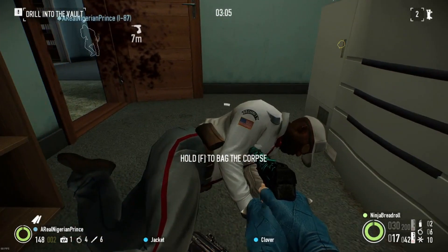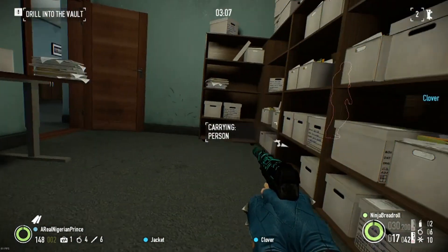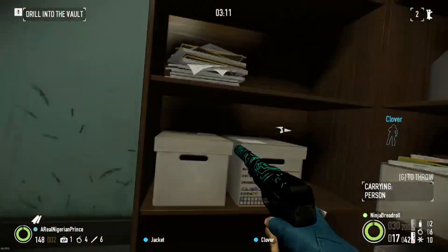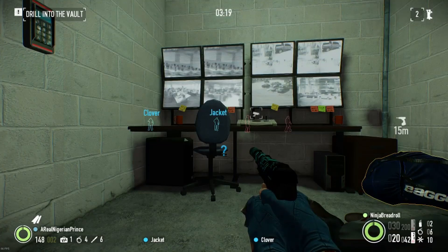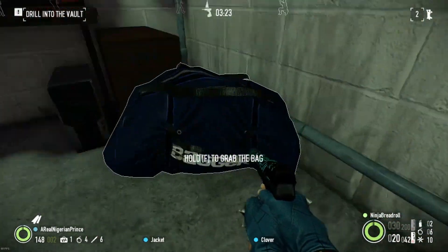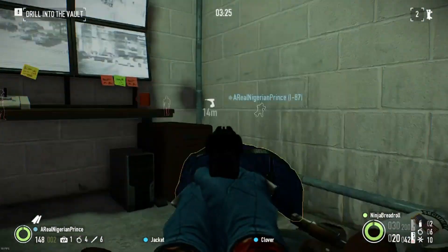Okay, seems good. The good thing about this printer room is that no one can see in, so it's a great place to take out guards. Any guards that you do take out, I recommend bagging them and taking the bags to a hidden place so they won't get seen.